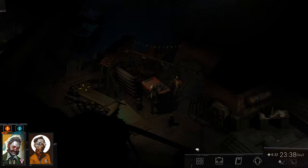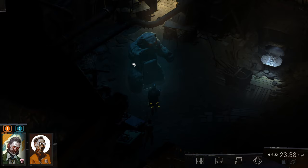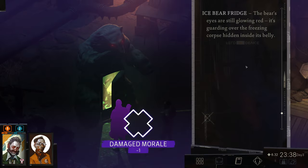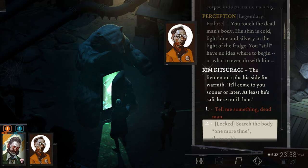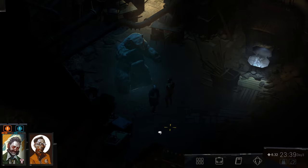Let's go inspect the body. Let's see what we can do with the body. The bear's eyes are still glowing red — it's guarding over the freezing corpse hidden inside its belly. We're going to try this — it's a 42% check. We're probably going to fail it like we usually do, but here we go. This has been a bit of a bust.